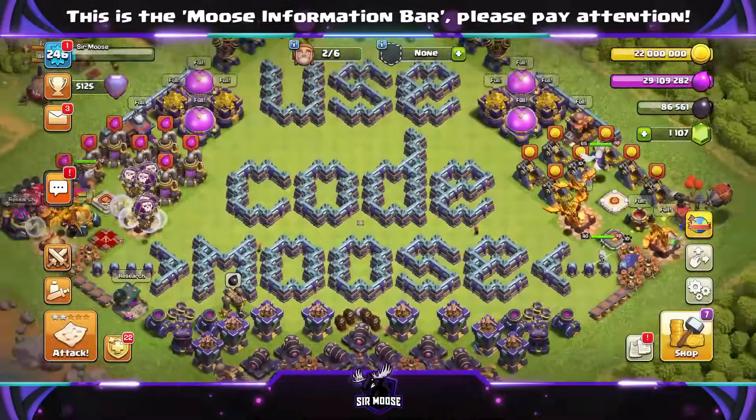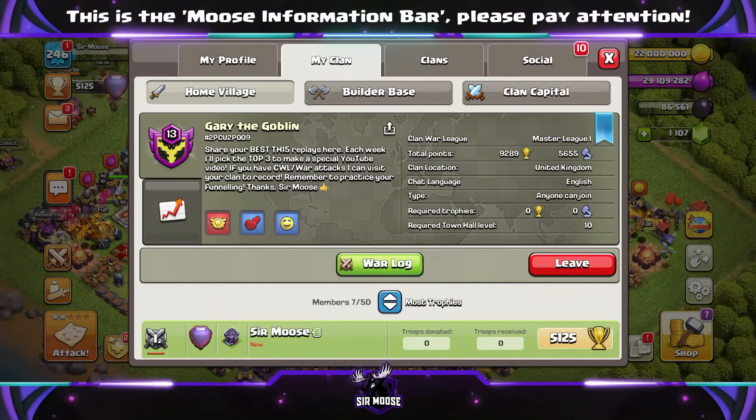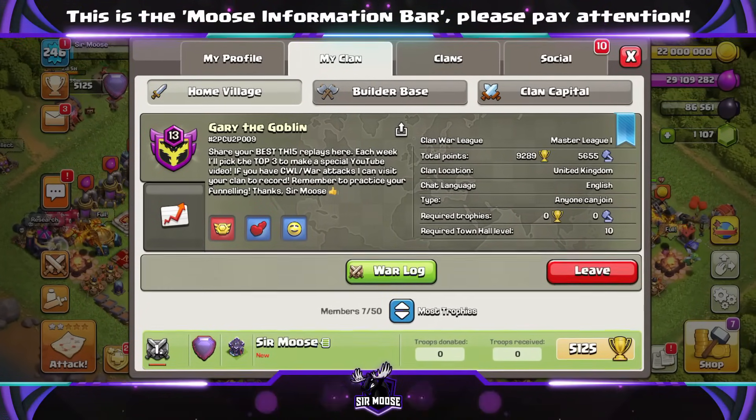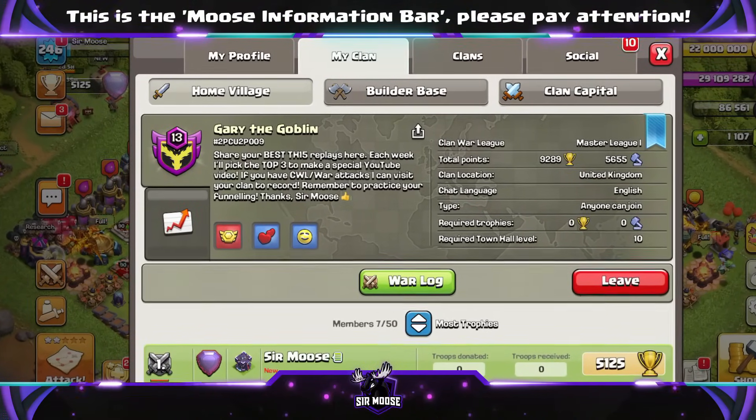Hi guys, welcome to the channel. Today we're going to be checking out three amazing Town Hall 15 attack strategies provided by you, my subscribers. This is a new series where I'm asking you to go to Gary the Goblin Clan in-game and drop off your best Legend League attacks.